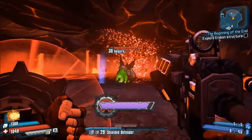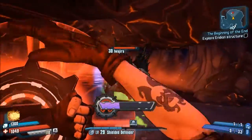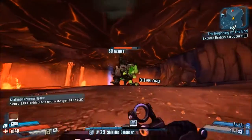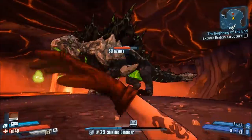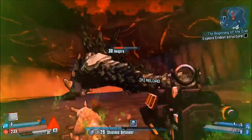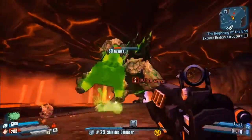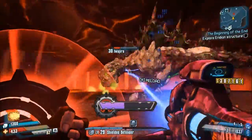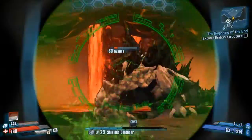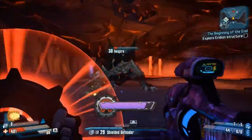Iwajira is a corrosive boss, so he will resist any corrosive weapons. His critical spot is the green inside of his mouth — not just his head, specifically inside his mouth. If you want to do crit damage, aim inside his mouth or wait until he opens it. He opens it to shoot a laser and also to fire rock projectiles. Make sure you're fully stocked up with ammo for your shotgun or whatever weapon you use, and try not to die.